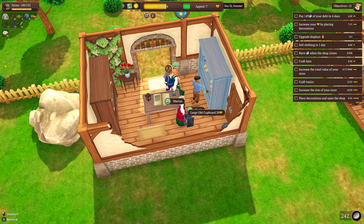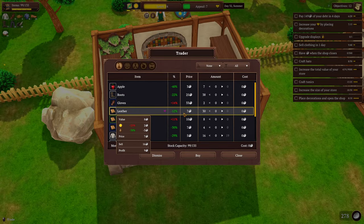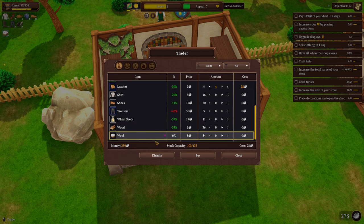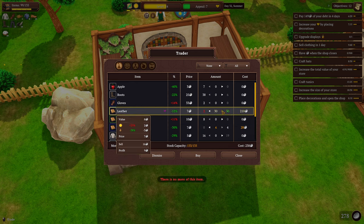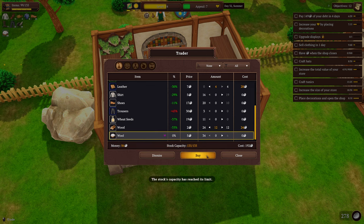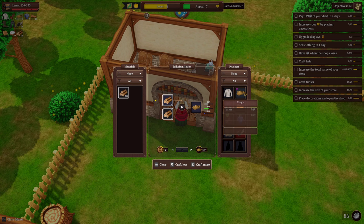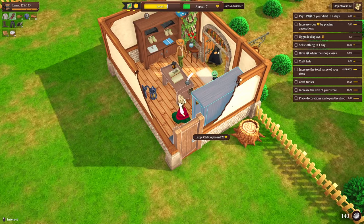Leather and linen are kind of our big things right now. I'm gonna grab this because it's the cheapest — there is no linen which is unfortunate. My clogs are pretty low too so I could use that wood. Let me grab 10 of those and take the wood. I'll go make the clogs just real quick while I'm here, just so I can clear up that space just in case he comes back. Got a little bit of space.